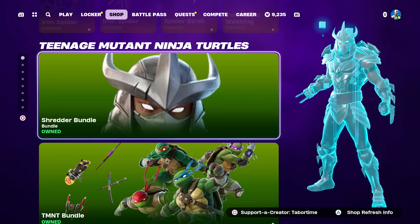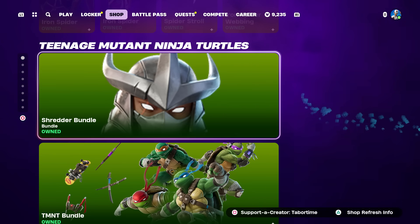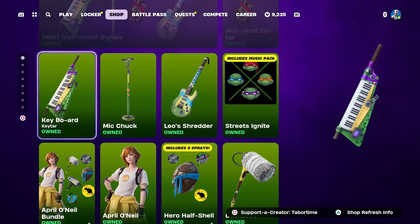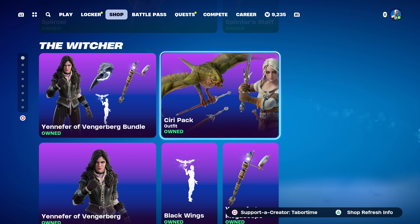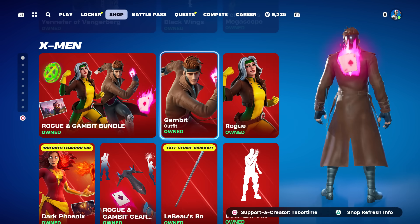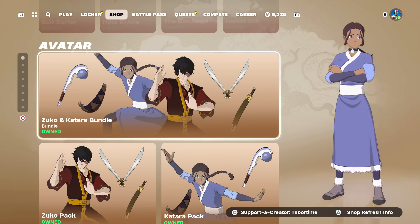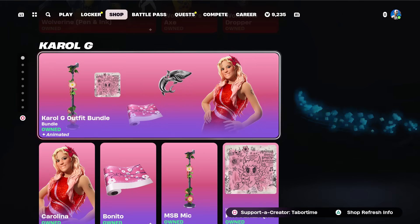Iron Spider bundle is still here of course. Teenage Mutant Ninja Turtles — they changed the Shredder bundle image, which is kind of weird, a ginormous low-quality Shredder face. The TMNT bundle is still here as well, plus the instruments if you want the music pack, April O'Neill, and Splinter. The Witcher stuff still remains — two pretty solid skins, though the other pack is better in my opinion. The X-Men stuff came back — Rogue and Gambit are two great skins. Dark Phoenix came back as well, along with some emotes. Avatar stuff came back yesterday. Deadpool and Wolverine are still here, as is Cardi G.